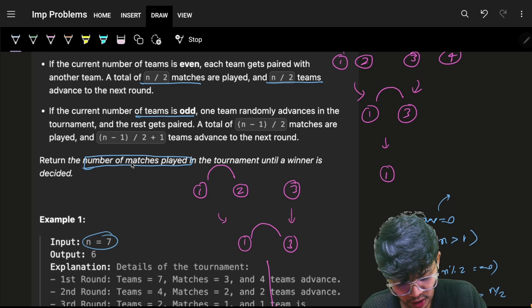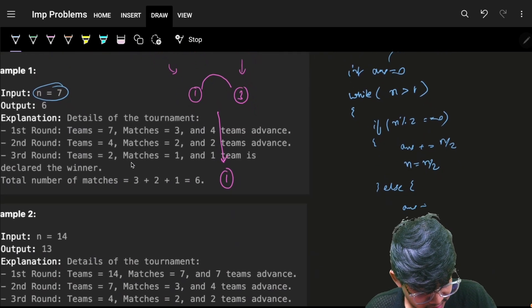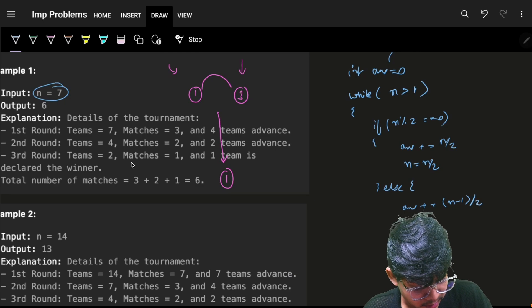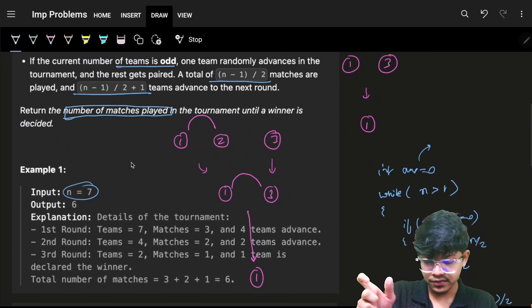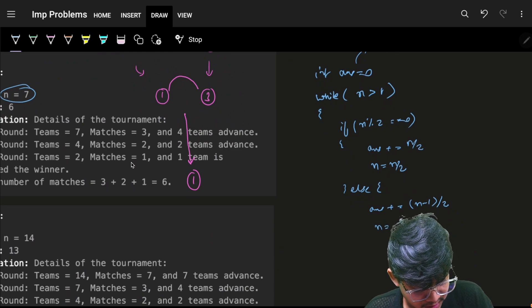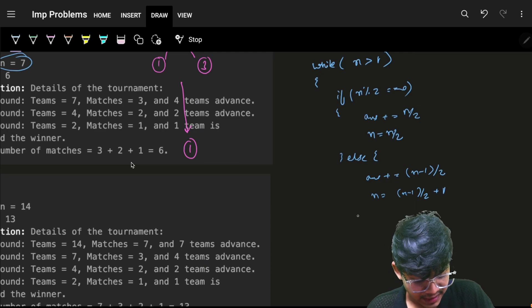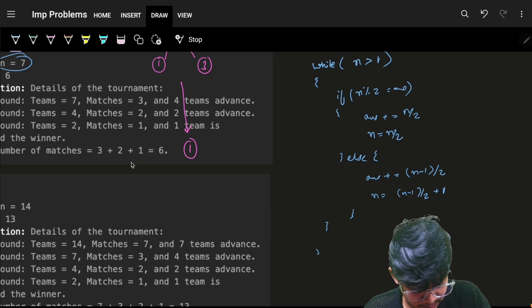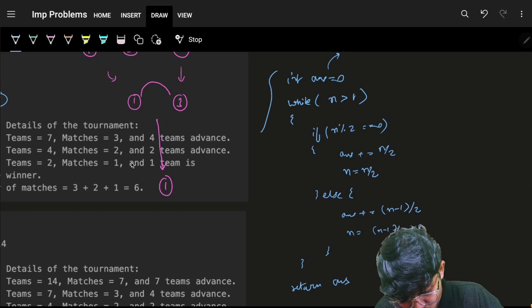If the teams count is odd, the matches required will be (n-1)/2. So add (n-1)/2 to your answer. The number of teams remaining will be n minus (n-1)/2 plus 1, so assign n as n - (n-1)/2 + 1. Then ultimately return the answer.